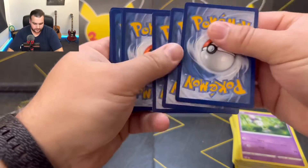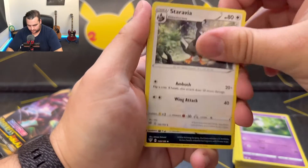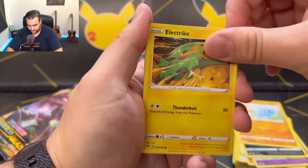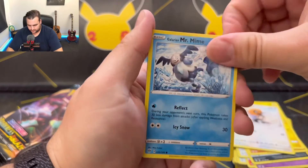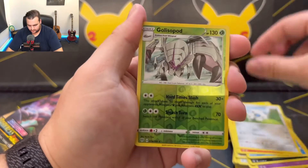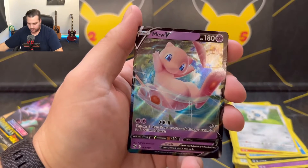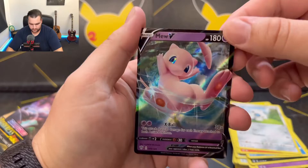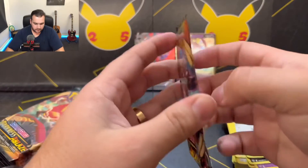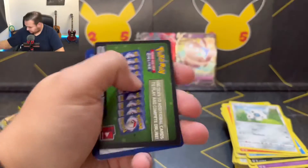White code card. Staravia, Swellus, Pupitar, Electrike, Fletchling, Galarian Mr. Mime, Torchic, Arran. Glyssopod as the reverse holo and a Mew V as the rare. I'll take that — do not mind that at all.